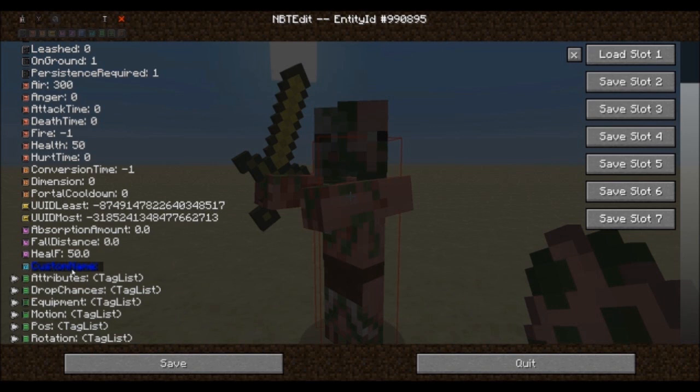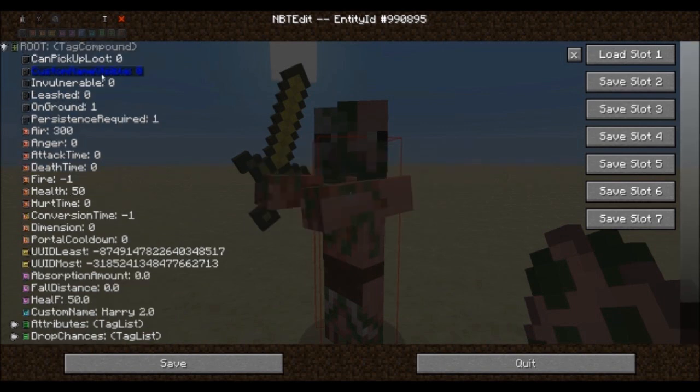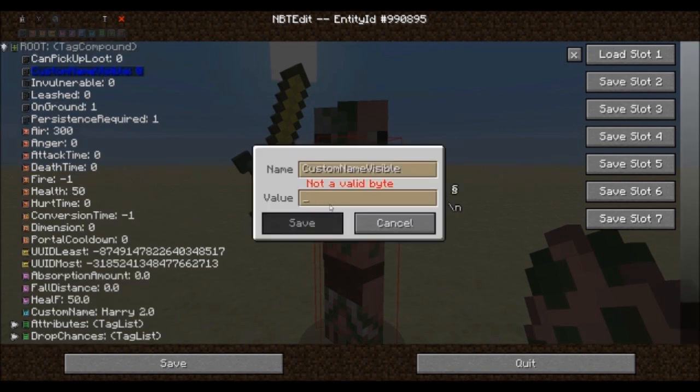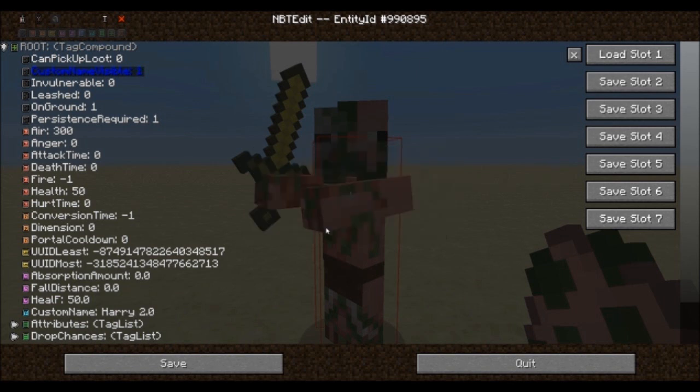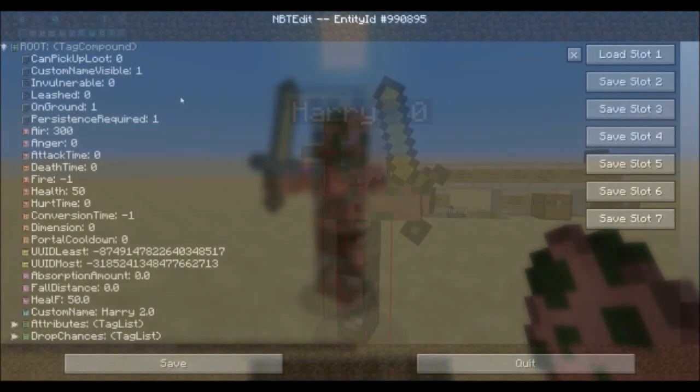Before we equip our mob we may also want to give it a name using the custom name tag, and we can decide whether or not this name can be seen from afar with the custom name visible option set to 1, or only within a close range with the option set to 0. Now we're ready to give the mob some equipment and drops.